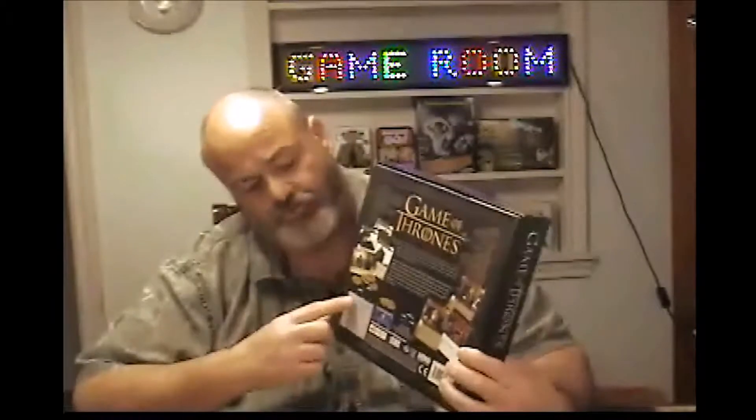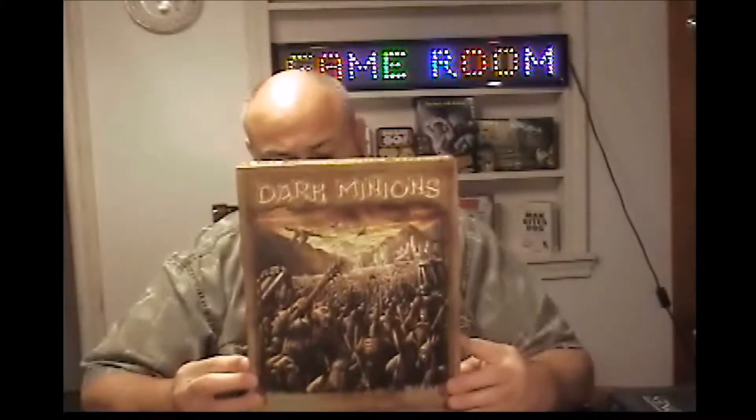The next one is a Game of Thrones game. I've never watched the television show, and I know that's probably going to shock a lot of people because it's very popular — it's an HBO series. This is by Fantasy Flight, and Fantasy Flight puts out some great games. This is a two-player game called Winter is Coming, with the House of Lannister and House of Stark. I don't know anything about either one of them, but it's 14 plus, two players, 30 to 40 minutes. The characters look pretty cool on the back — looks like they took screenshots of people from the show.